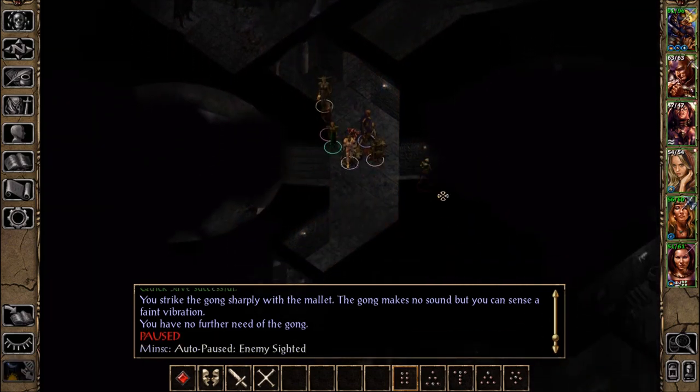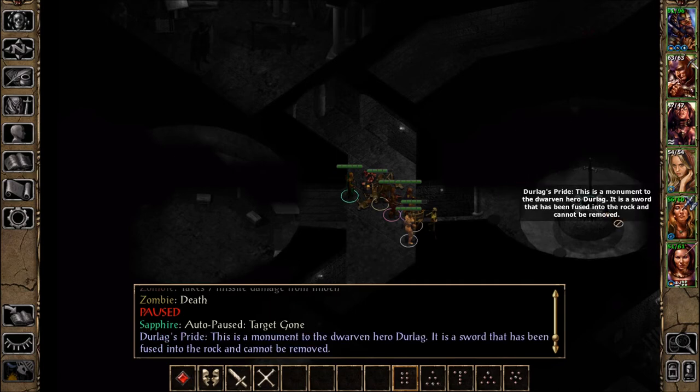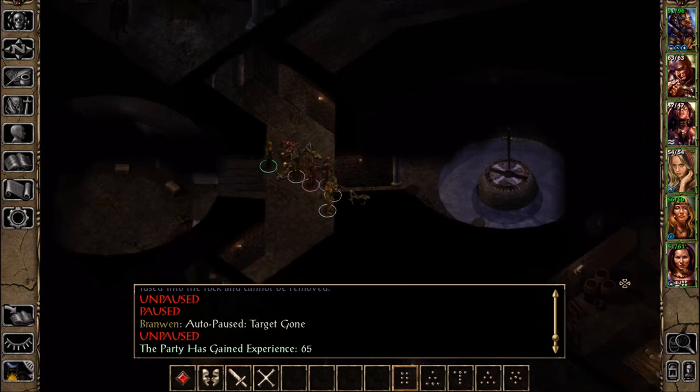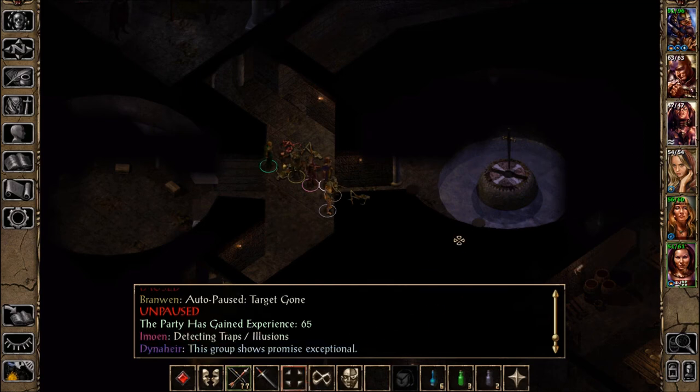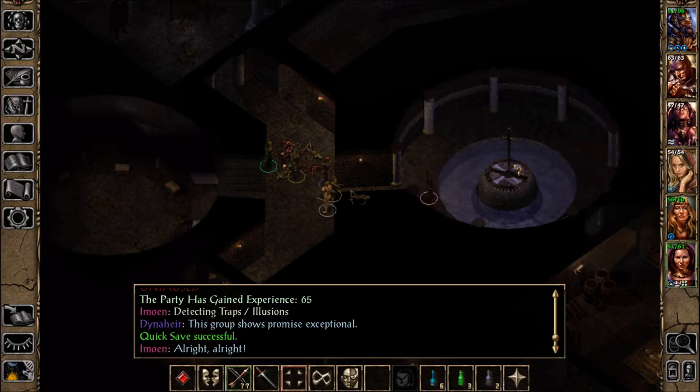Durlag's Pride? Maybe it opens the way to that. This is a monument to the dwarven hero Durlag — it is a sword that has been fused into the rock and cannot be removed. Like Excalibur! This group shows promise exceptional. Alright. We can talk to it, apparently. Well, that's the pride.